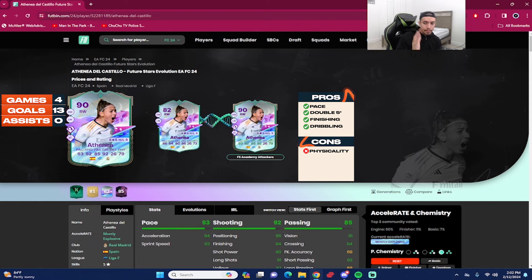The biggest con is her physicality combined with being 5-foot-3 — 68 strength and 84 aggression isn't terrible, but against a Dani Alves Hernandez, a Flashback Davies, or a Team of the Year Van Dijk, she's going to lose the ball 10 times out of 10. Aside from the physicality con, this is a must-do evolution unless you have an Mbappé or Pelé down the wing. I'd argue this Atena card is probably the best winger EAFC 24 Ultimate Team has dropped — I'd put her in the same bracket as Evolution Malen, though Malen has way better physicality.